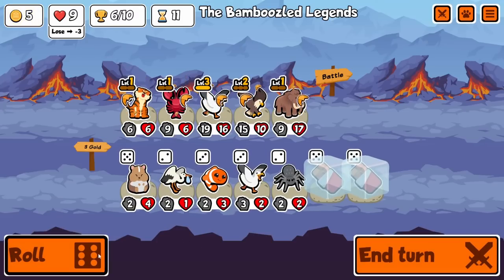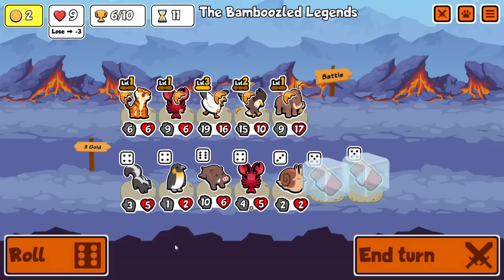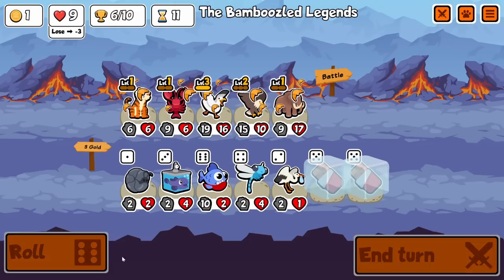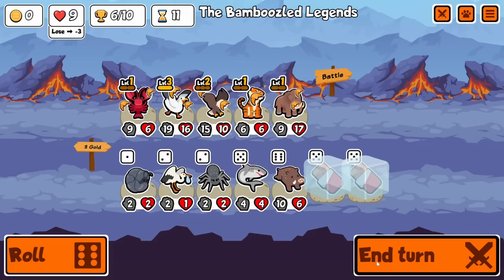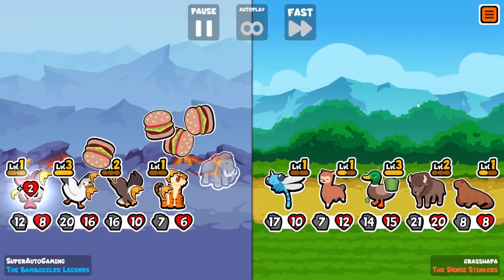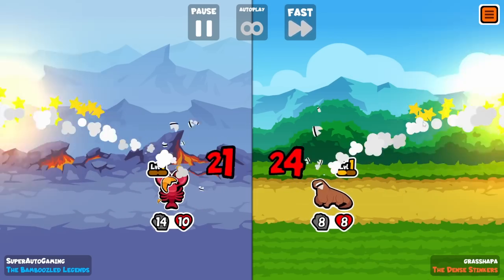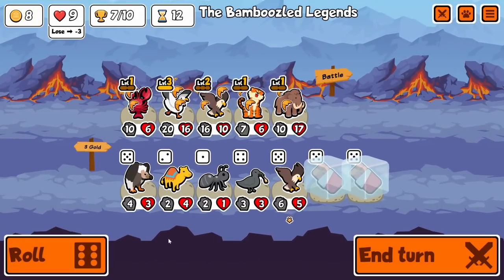At least when you do get reindeer you're basically guaranteed two hits unless the opponent has a really big unit. I also wanted to get tiger — white tiger specifically. It was pretty easy to get a level three snake... actually that was the main problem, I couldn't really find that many snakes. I find so many tigers, so many of other tier sixes, but snakes — they just elude me.